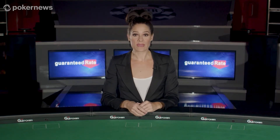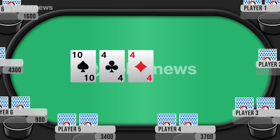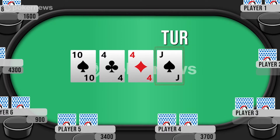Phase two: the flop. A dealer will place three community cards face up on the table, which we call the flop, and another round of betting will ensue based on this new information. After the bets are collected into the pot, we enter phase three: the turn, where the dealer will place a fourth community card on the board, followed by another round of betting.